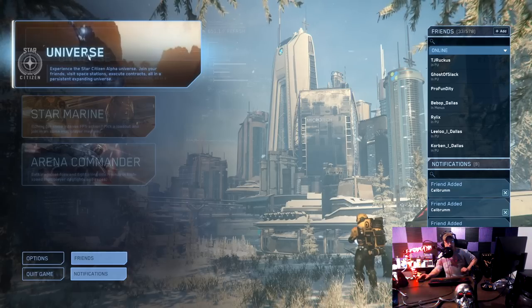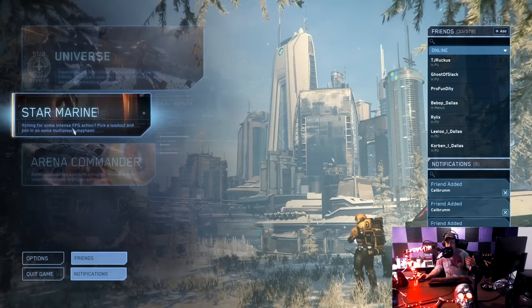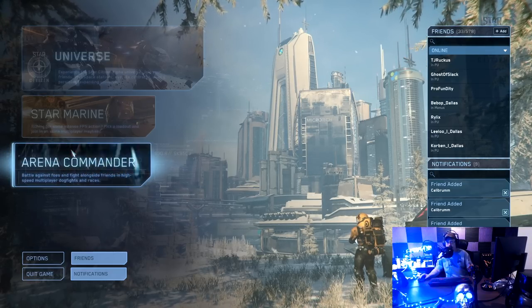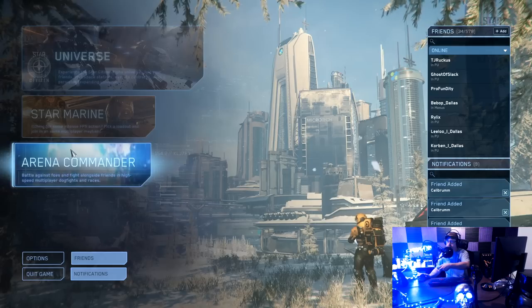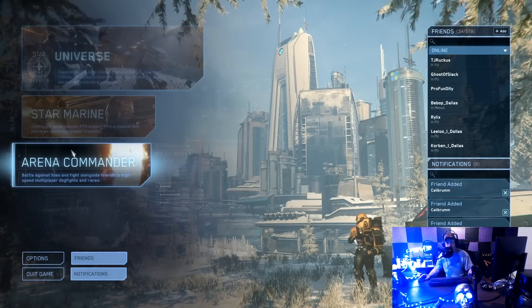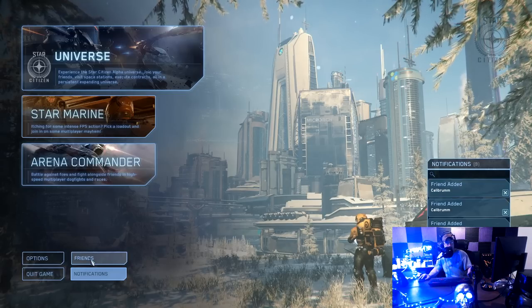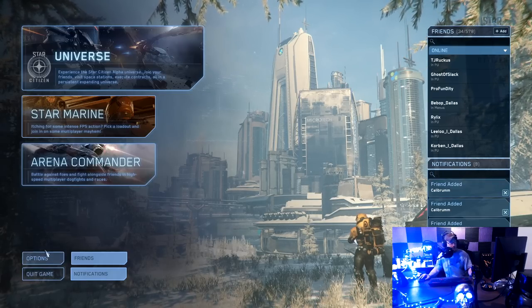So let's go over what these are. This is Universe, this is Star Marine, and this is Arena Commander. Universe is where we all play — it is the persistent universe where everything happens, where you get the 50-player lobbies. Star Marine is like a shooter — PvP one-on-one or a deathmatch conquest-type gameplay, good to play with friends. Arena Commander has racing, PvP dogfighting, and swarm battles where you get together with your friends. Today we're focusing on Universe. Down here you've got friends, notifications, and quick game — which none of us want to do.